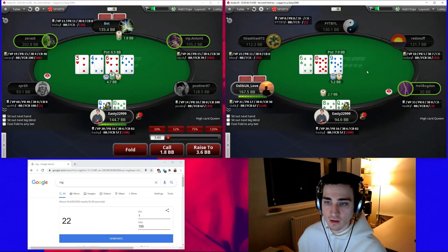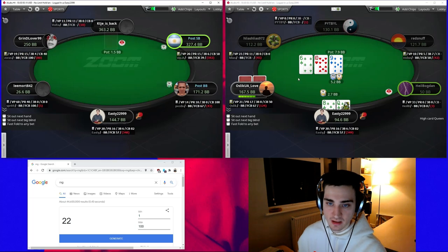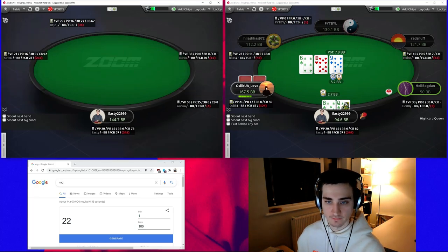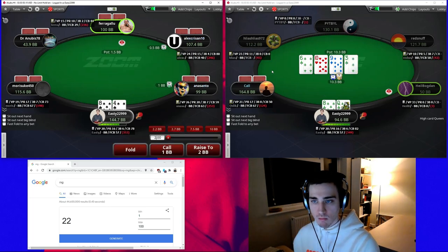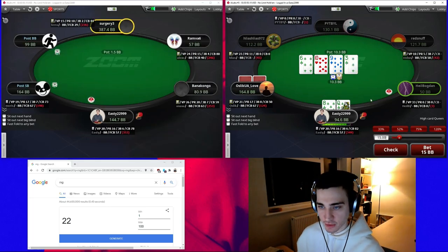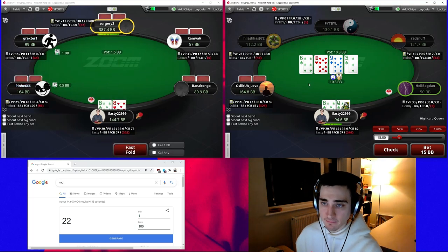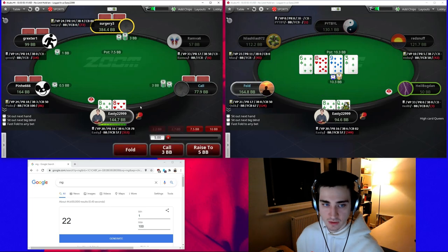With the double gutshot and a backdoor flush draw, we're going to go with a bet. We're not going to bet here always so we'll size up a little. The big blind is going to be fine on this board. On the turn we're going to overbet — we still have the double gutshot, we have an overcard, and our opponent is going to have some nine-eight, nine-seven, seven-six type hands that can't really withstand this kind of bet sizing. We can also hit this with our straights.